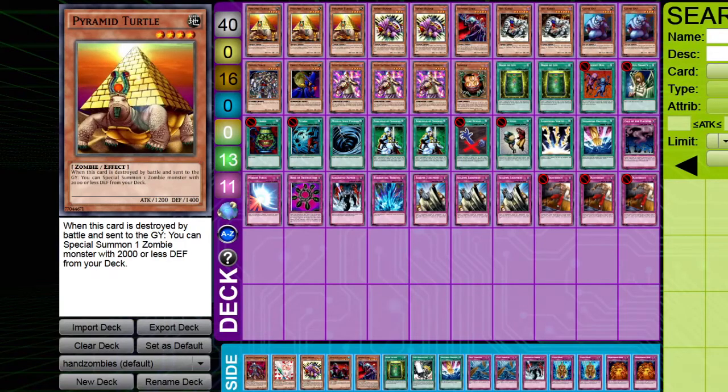Hello everybody, Naked Raids for Kids here. Back with another deck profile — this time one that's not jank and is pretty competitive from what I've seen in testing, but at the same time has its own special flair. I like to call it 'Zombie Hand Control,' and you'll see why. Basically, we run a standard zombie build with three Pyramid Turtles.